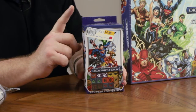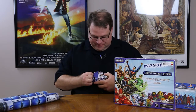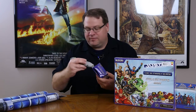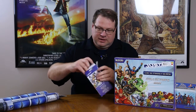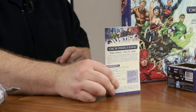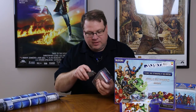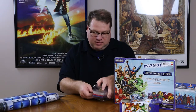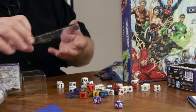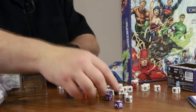First up we have the starter set. This has everything that two players need to sit down and get started with Dice Masters. If we open it up, might need a little handy knife here. If we open this up, of course we have the rules. And then we have all the dice that you're going to need. So you have dice for the general and then you have specific dice for your characters.